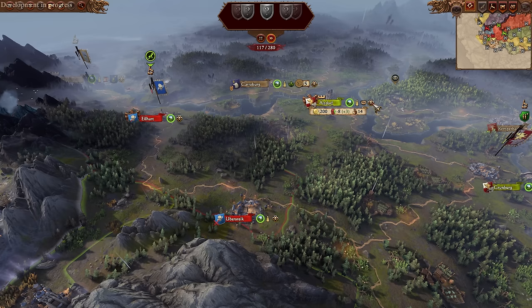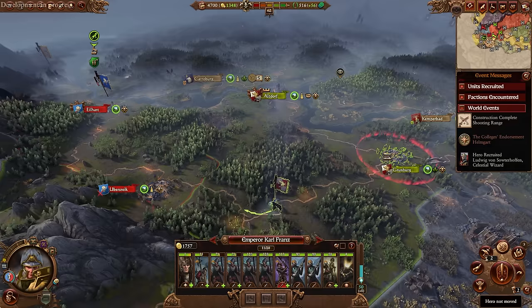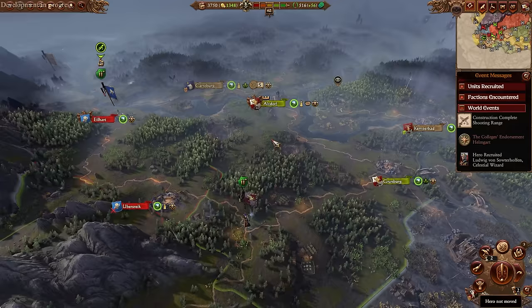Some nice changes to Karl make him feel unique as the Emperor, having those Electoral Count Machinations. They're also adding new Empire units and have changed up steam tanks — there's now a steam tank with a volley gun. The new units coming with Elspeth should bring the Empire fully into line with what we'd expect. Let's drop in one Free Company and one Pistolier.